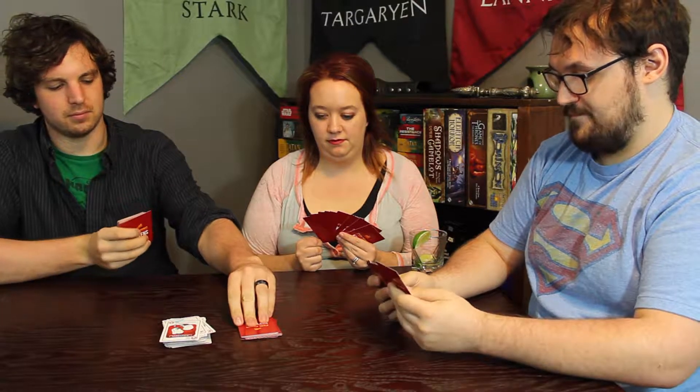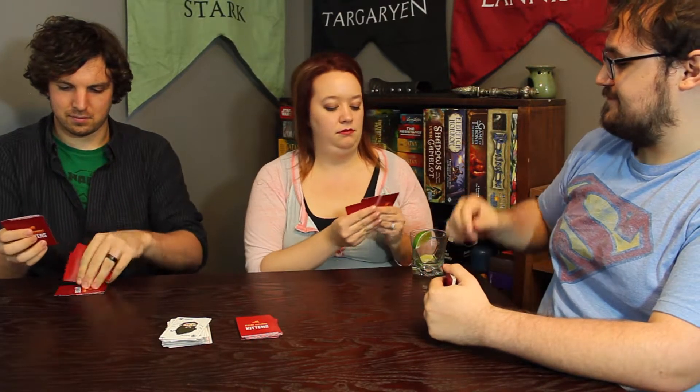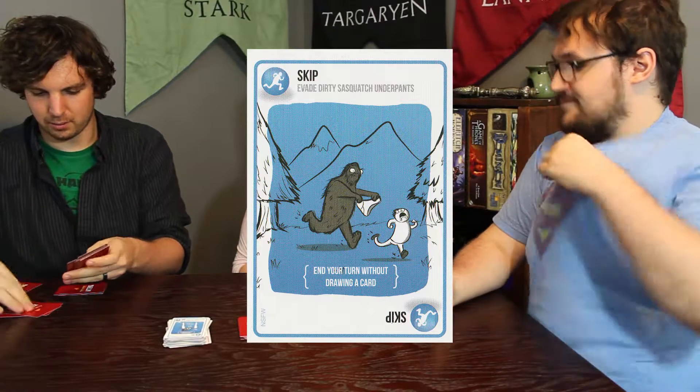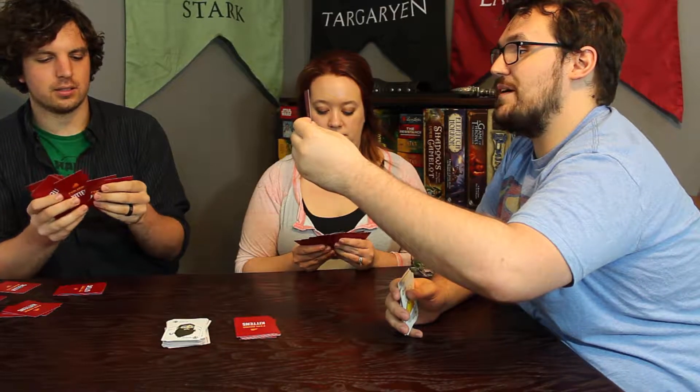My turn. I'm going to play an attack. First I'm going to play Two Beard Cats and take a card from Emily. And then I'm going to draw, and then I'm going to skip my turn. That's a pretty good way to do it — you just ended your turn. I had to go twice because you attacked me. So I essentially skipped. I'll just draw.